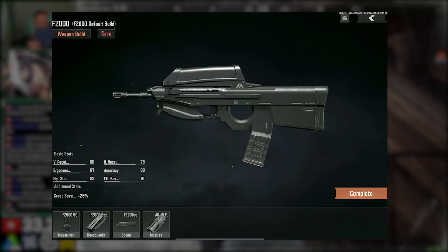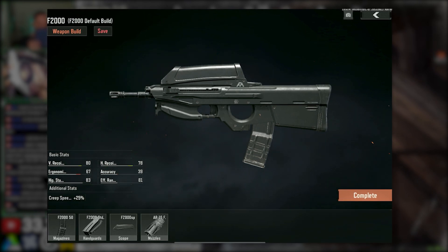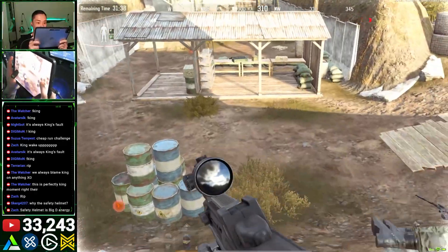F2000 is officially the new meta assault rifle in Arena Breakout CBT-3. Let me tell you why. Last CBT-2 this gun was good. This CBT-3, it's godly.